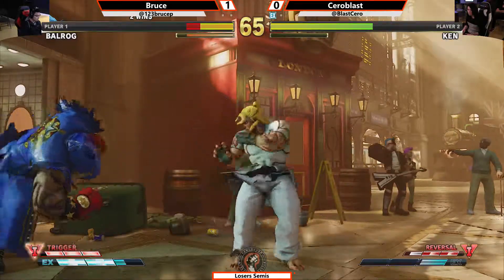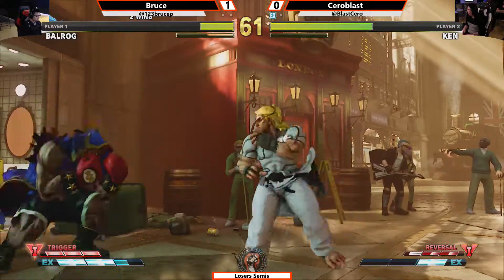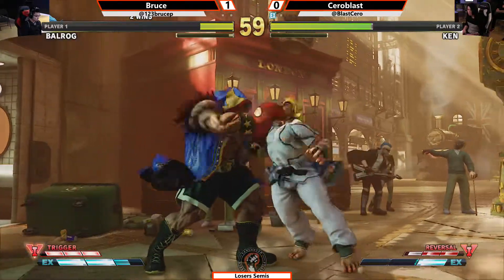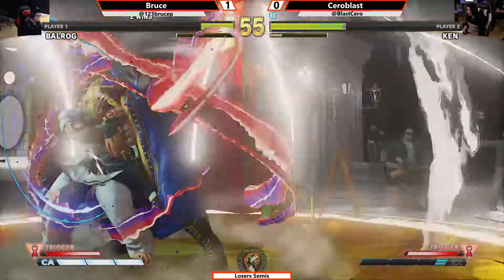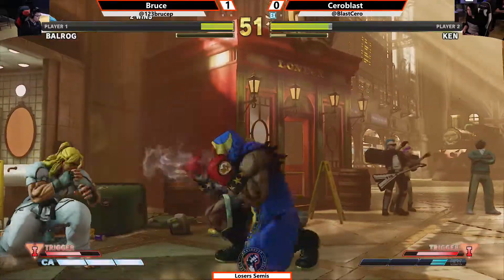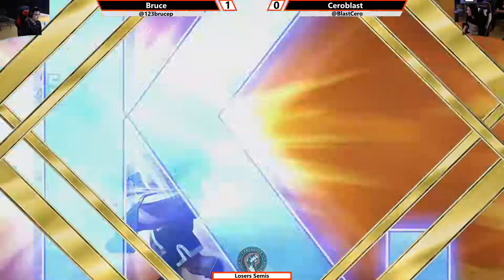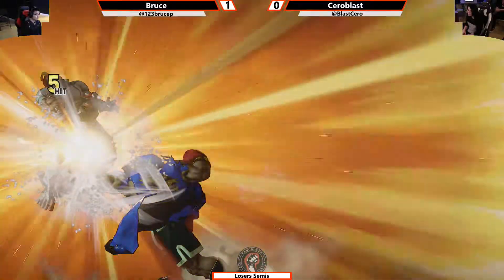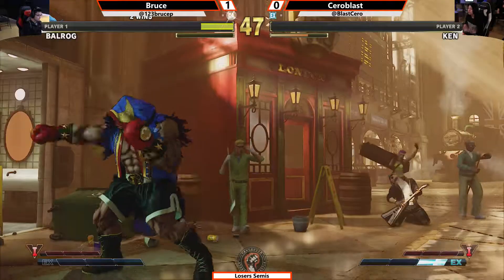Attempted dash-up throw. Nice reaction from Bruce, but Bruce finds himself in a very dangerous situation in the corner with not a lot of room to play and not a lot of life. Nice back throw to reverse the pressure. Nice block from Bruce as well. Tries to punish the EX DP — the heat rush activation keeps Cerroblast safe. Wow — straight into the super! He found it! Get down. Catch these hands.